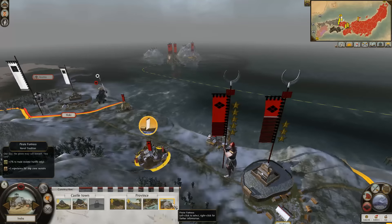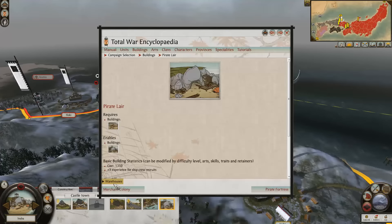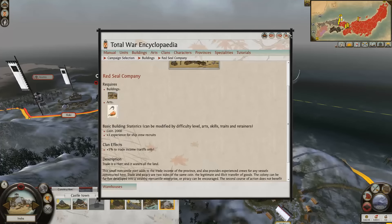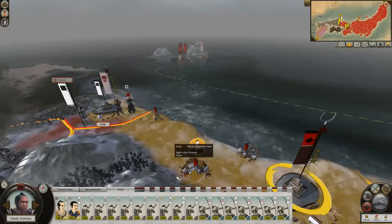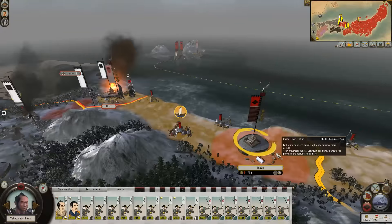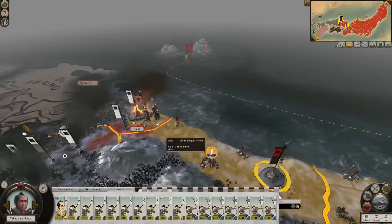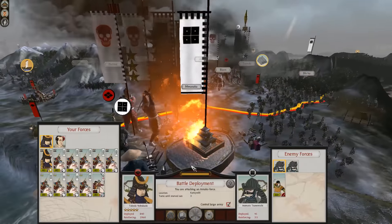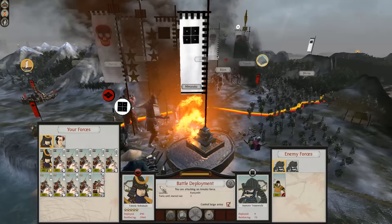This is a pirate fortress — we don't need that. Let's send him over here and take Hoki. We can do that just with them but we'll send in the other ones as well. One of those generals I'm going to send back down this way because I reckon we'll be able to have a double stack here. Just auto-resolve, this should be fine. Doesn't look like we're even going to lose one man. Very good.